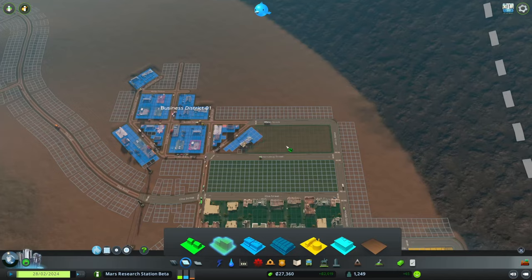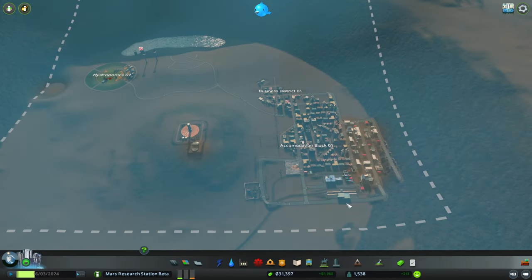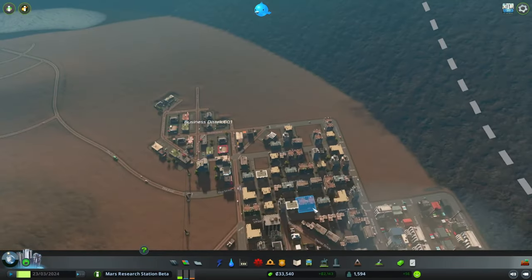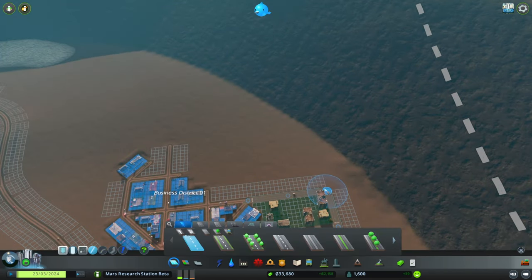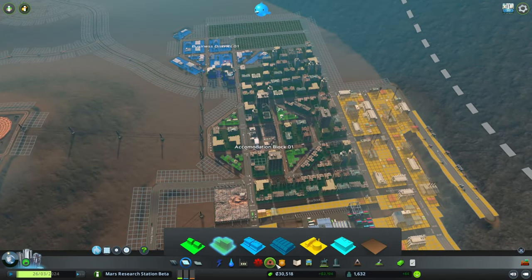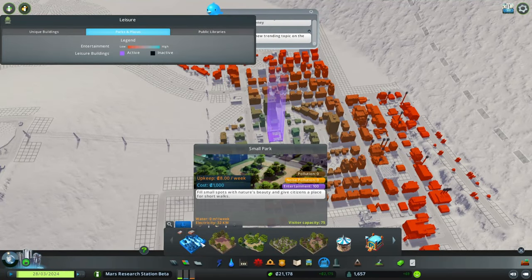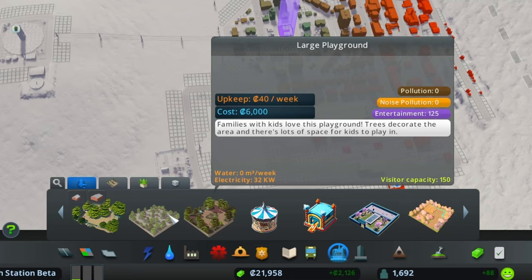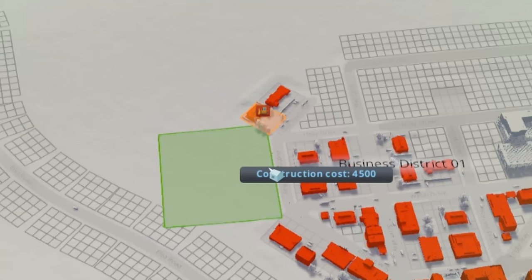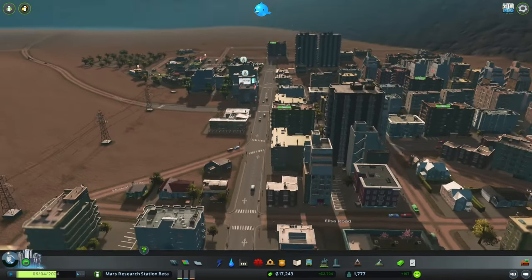We'll fill this area with residential and keep the top part industry for now. We're getting 200 people a week — we want to stay above 100. We have dropped below 100 people moving in a week, not sure if that's space or desirability. Let's solve the space issue first and add a large new section to the city, all filled with residential. Then let's get some amenities — I think we could do with an elementary school or two. We could also add a park. We are trying to terraform Mars after all. Let's go with this big park in our commercial zone. Now we're over 100 again.